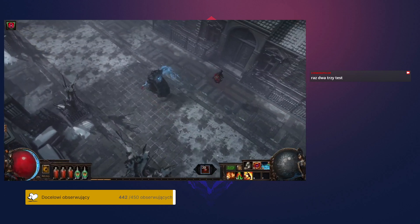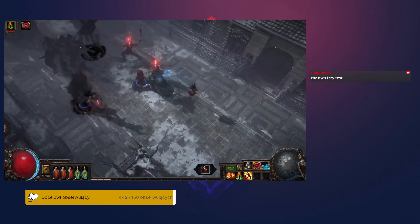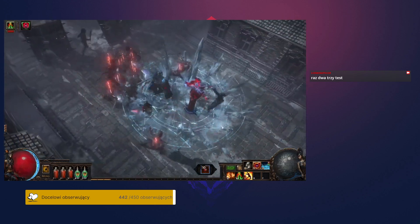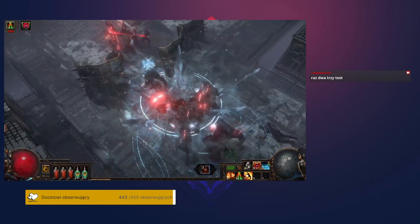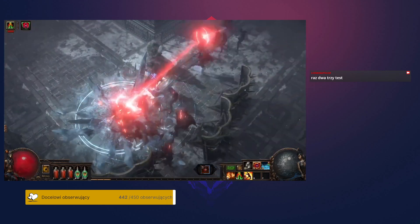Once deployed, a Sentinel follows you, watching and waiting for you to enter combat. As you encounter enemies, the Sentinel will fire a beam that doesn't damage the enemy, but rather empowers them. This not only amplifies the difficulty of a foe, but also the rewards that it yields.